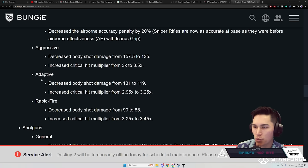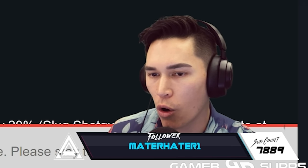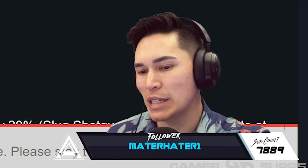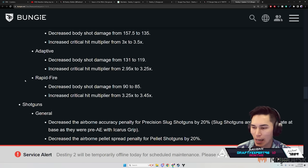Sniper Rifles — Aggressive: decreased body shot damage from 157.5 to 135, and increased critical hit multiplier from 3.0 to 3.5. Adaptive: decreased body shot damage from 131 to 119, but increased critical hit multiplier from 2.95 to 3.25 — which should ensure one-shot crit kills on even the highest-resistance Supers. Rapid Fire: decreased body shot damage from 90 to 85, and increased critical hit multiplier from 3.25 to 3.45.